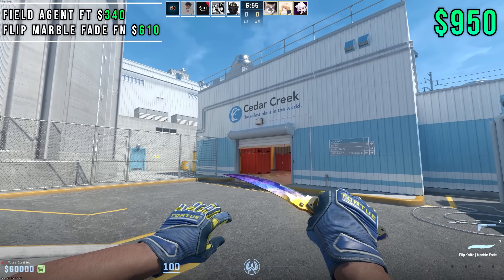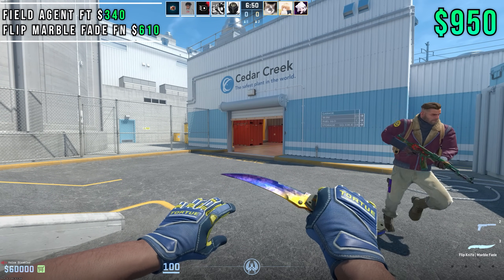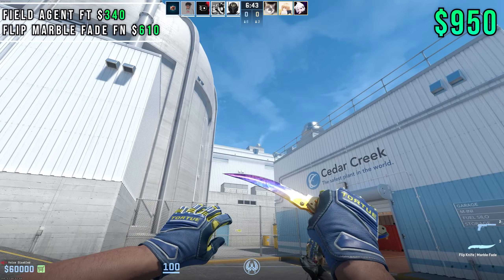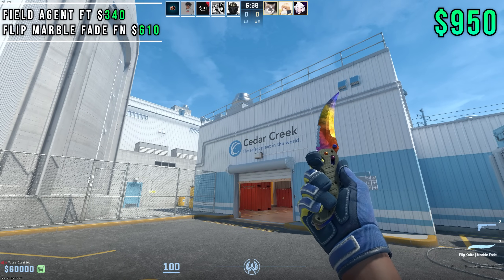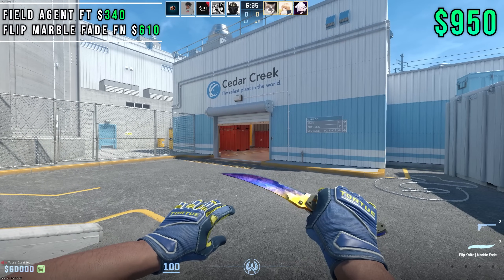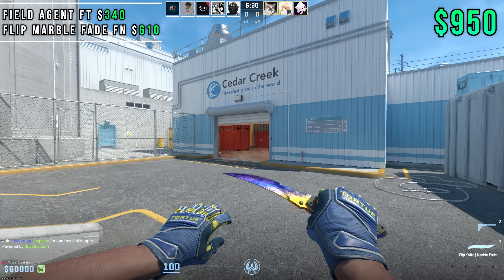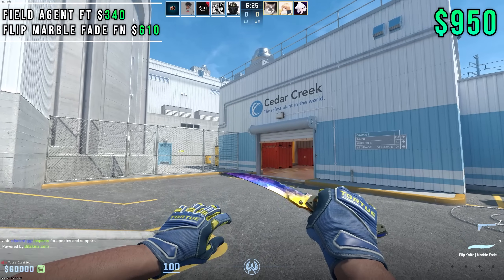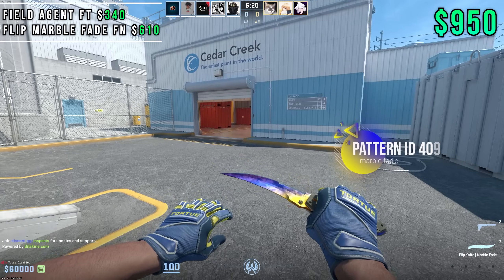Number six, and I think this is one of the most unique ones — it took me forever. We're going to be rocking the Field Agents in Field Tested mixed with the Flip Knife Marble Fade, and the Marble Fade specifically has to be a combination of blue and yellow. We know the Marble Fade is three colors — red, blue, yellow — however there are certain patterns on the Flip Knife that are just blue and yellow, and that matches the Field Agent gloves incredibly. If you're wondering, the pattern on this Flip Knife right here is 409.